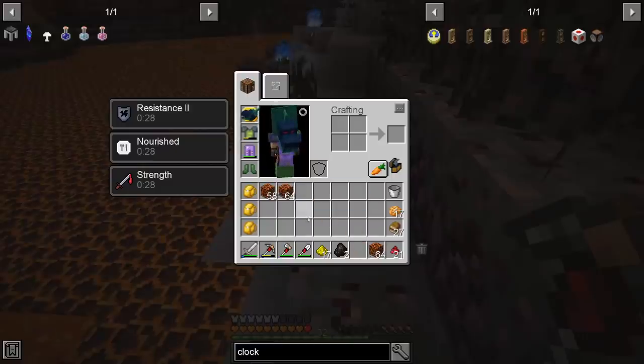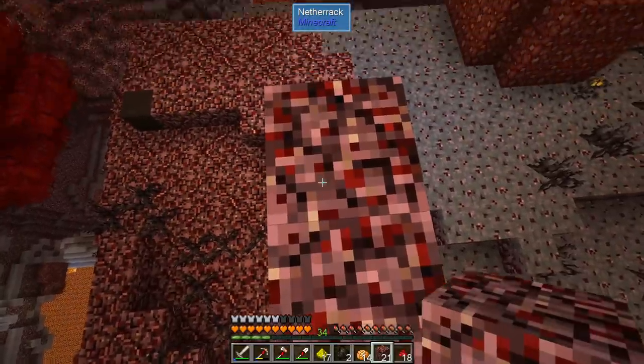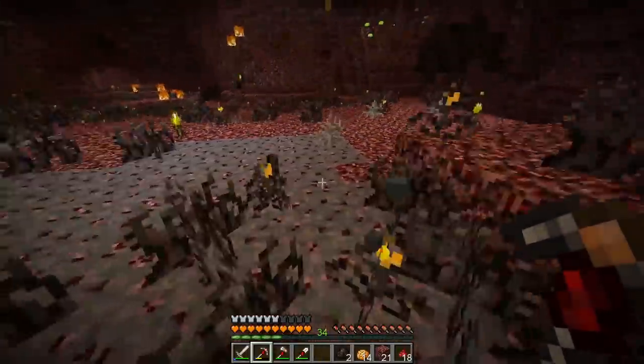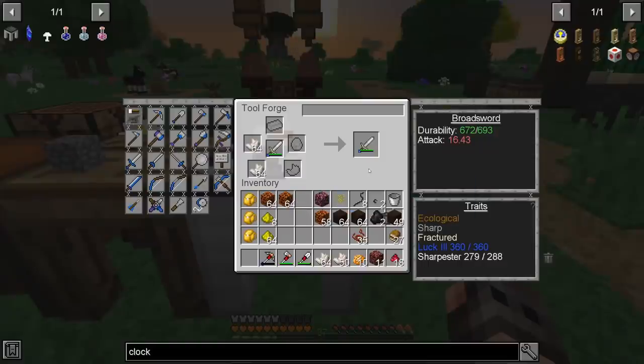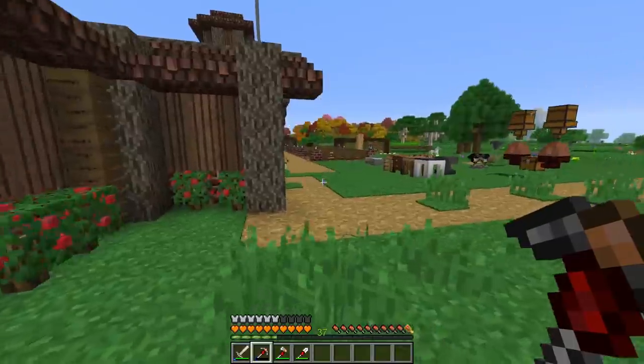Finding glowstone in this stupid nether is incredibly difficult, but that's plenty — we can go home. First off, we're going to add a little bit of quartz to our sword: 17 attack damage, that's not bad.